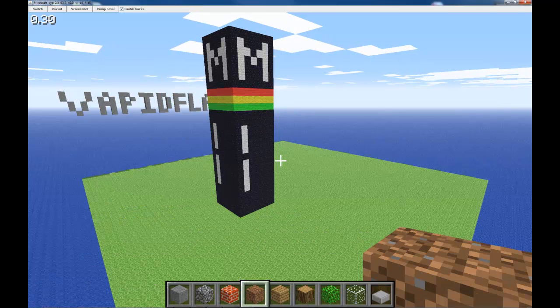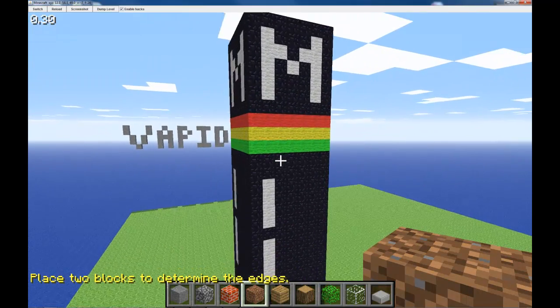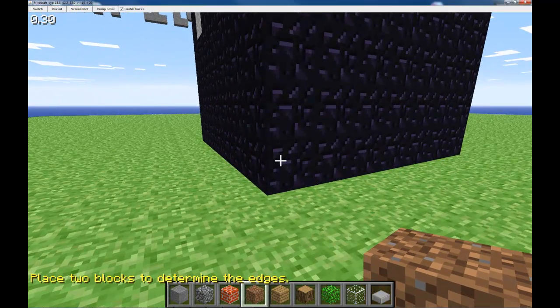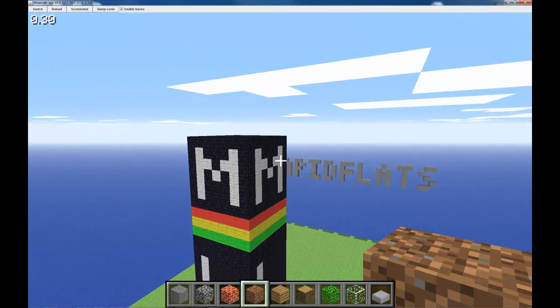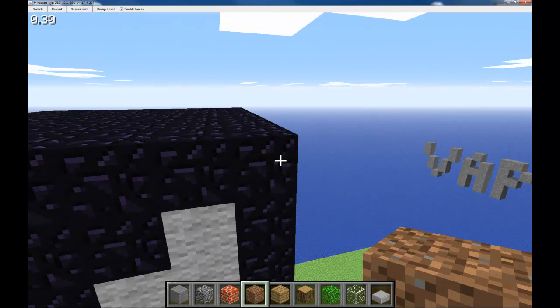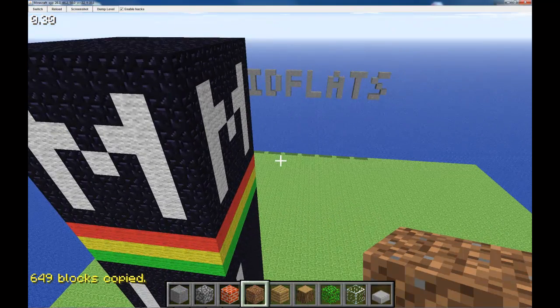So we're going to go ahead and do forward slash C. It says 'place two blocks to determine the edges' and I'm going to copy this pillar. Maybe one of the players on my server wants to move it or maybe it's mine and I just need to get it out of the way. I'm going to copy this just like we do in our cuboid video — if you haven't seen that, go check it out. We want to go kitty-corner from one edge to the opposite corner so we copy all of the blocks. I select like that and it says 649 blocks have been copied.